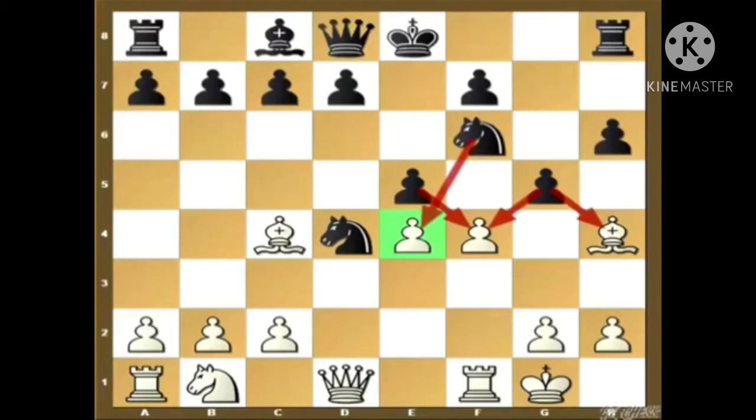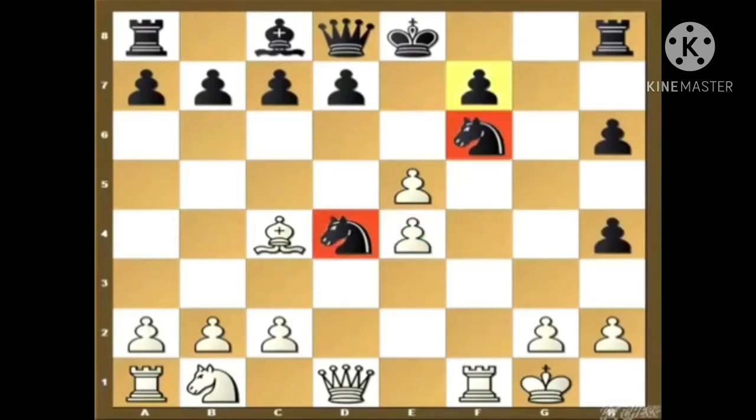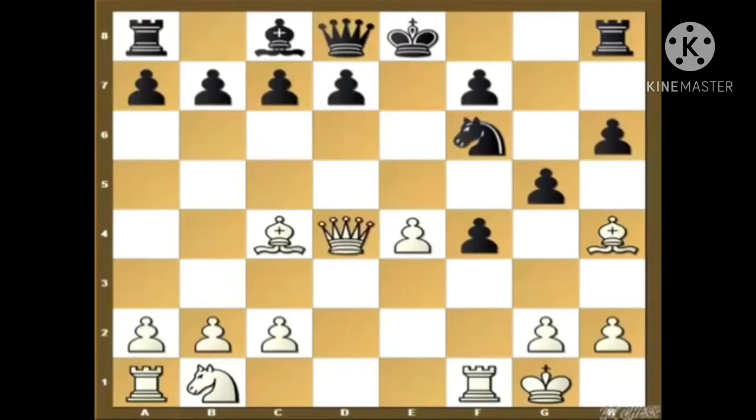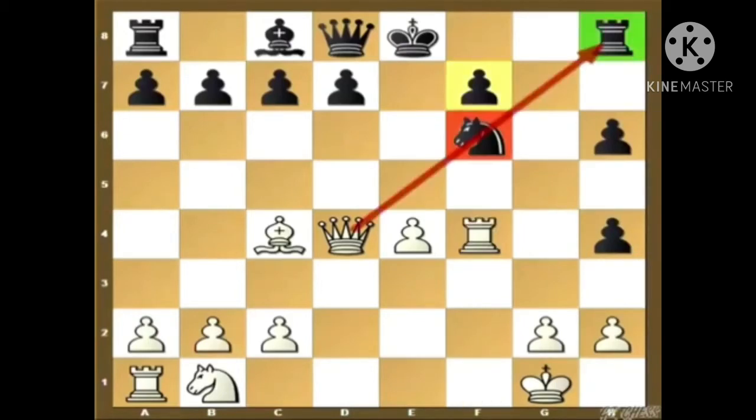After f4, black has a few options but all lead to disaster. The first move is g captures h4: white captures the e-pawn and two of black's knights are hanging. The knight on f6 cannot even move because of nasties looming on f7, so white gains back the piece with interest. The second move is e captures f4: white captures the knight, black recaptures, then white plays rook captures f4, creating a nasty pin on the diagonal — the knight cannot move and white emerges with a clear piece up.